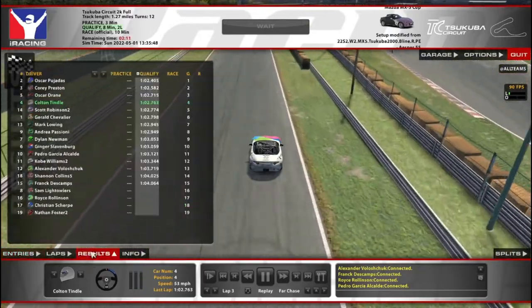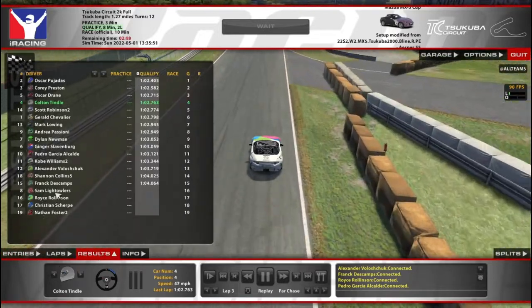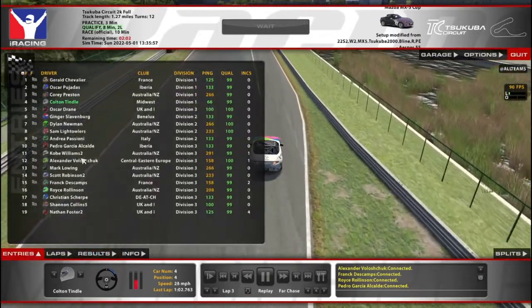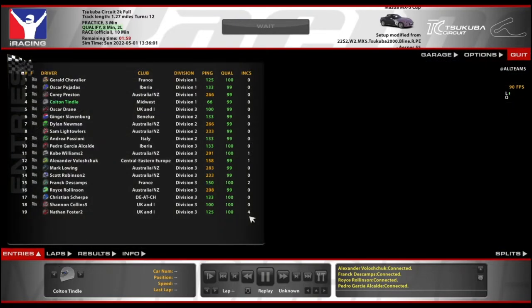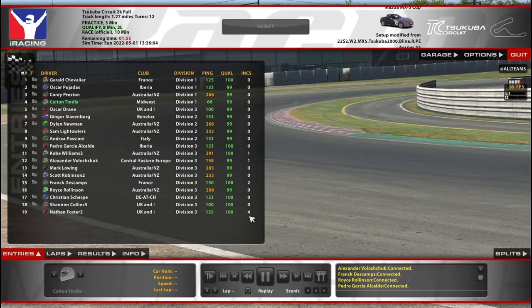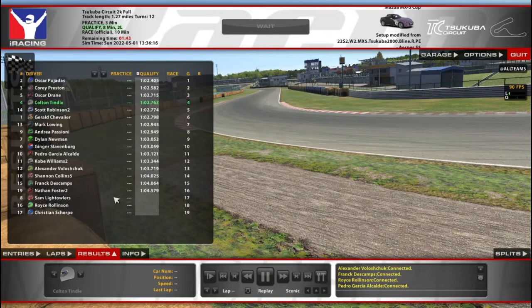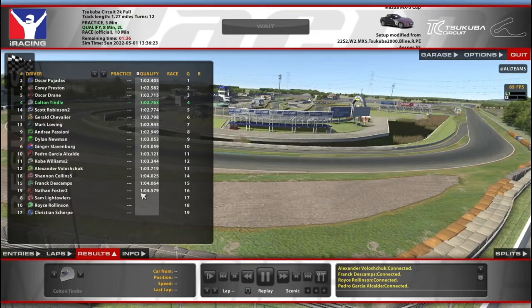We've got the 8, 16, and 19 we're waiting on. It would appear that none of them are doing any laps. The 19 has been out there and crashed — apparently multiple times, because in order to get 4x you would have to get either 4 off-tracks or 2 wall hits or lost controls. So they're not having a very good qualifying effort. They probably were having trouble on the outlap and had to keep resetting, but they got a lap in.